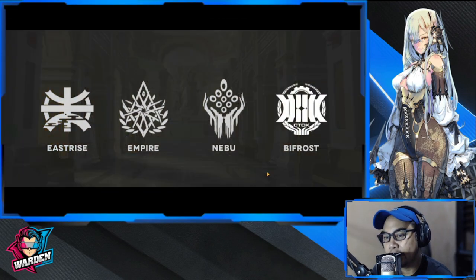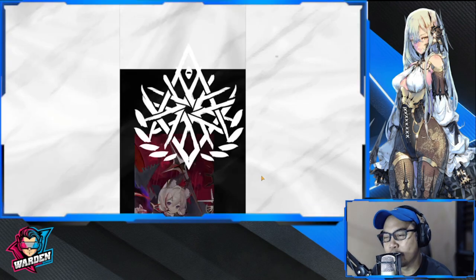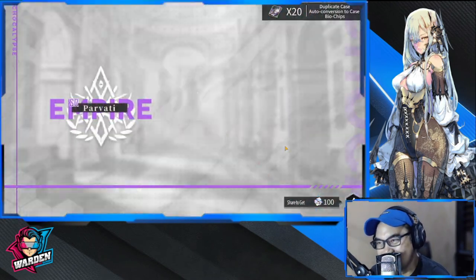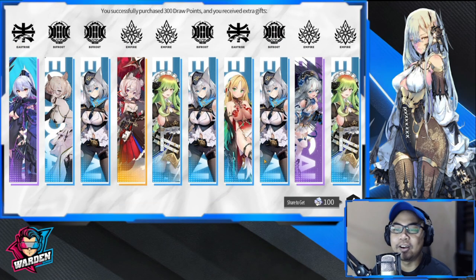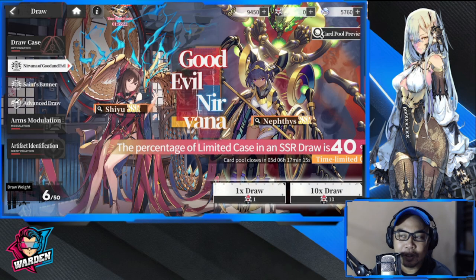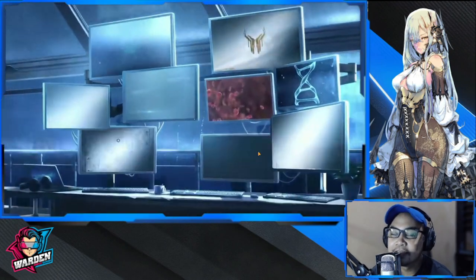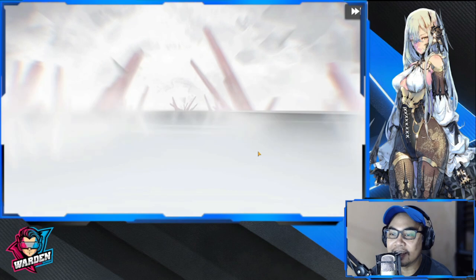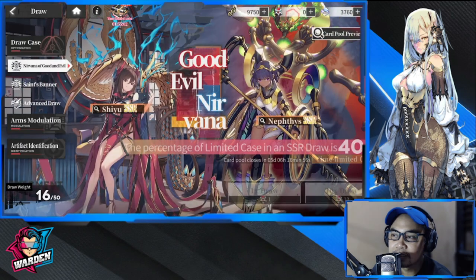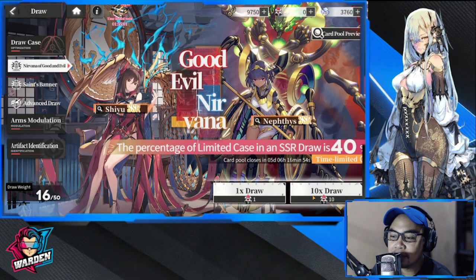40th pull and it's Camellia — off-banner again. Oh boy, why? What luck do I have today? I'll just finish everything off, maybe I could get lucky. As if I can get lucky at this point. Another purple, and the last draw. I'm at 26 pity — probably going to complete the 50 off camera.